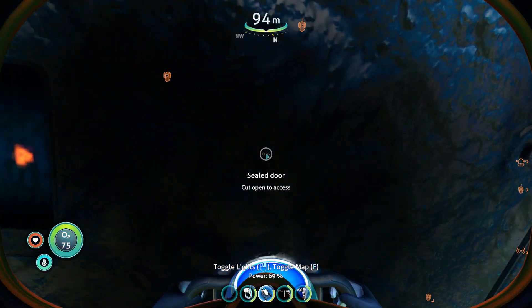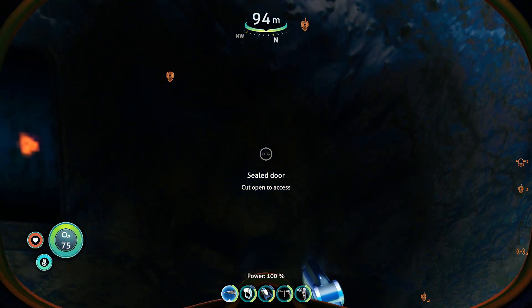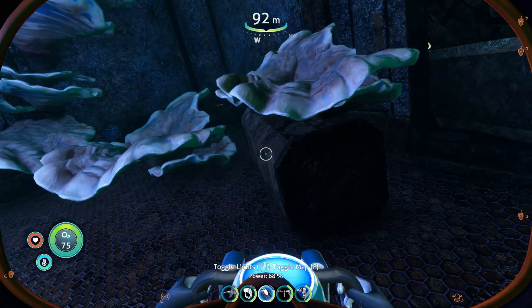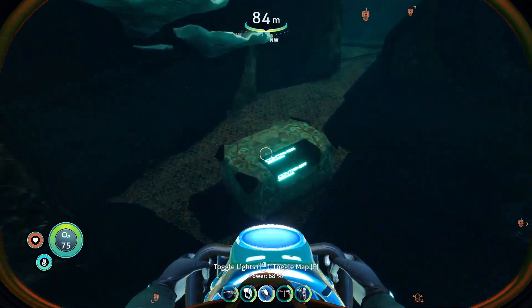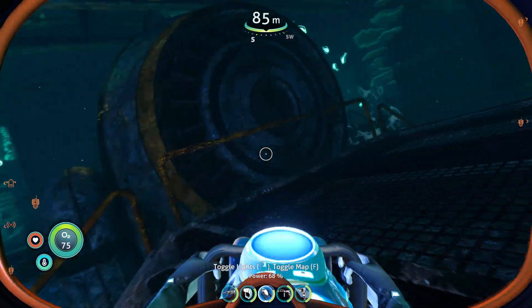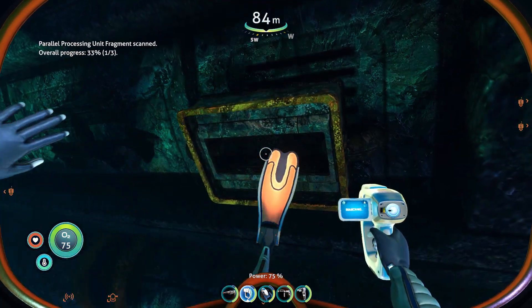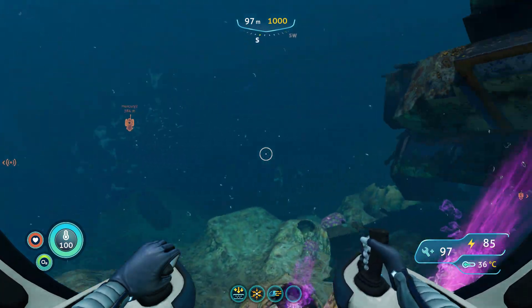Here is where the laser cutter is needed. Let's grab this also. There we go — scan the first part of the parallel processing unit and get back out to your sea truck. Follow south on the compass.